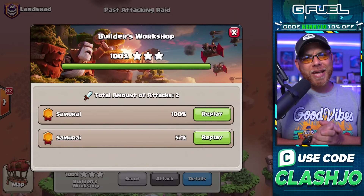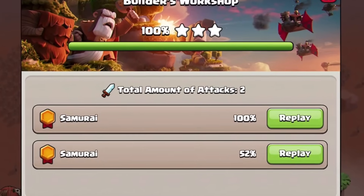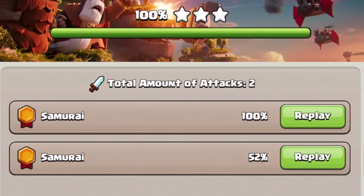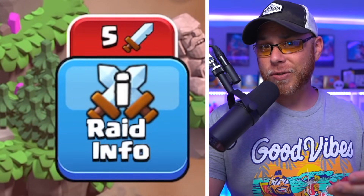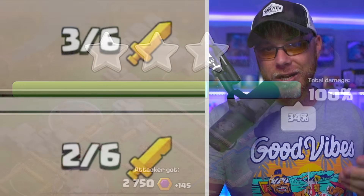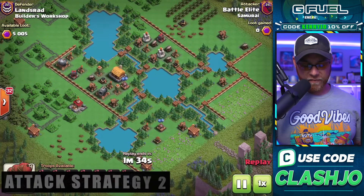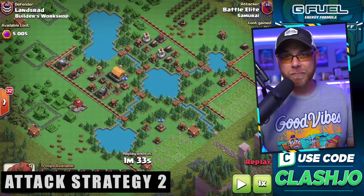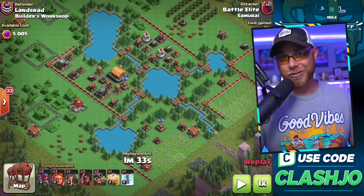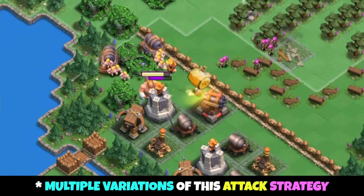For Army Number 2, we're going to take a look at a series of attacks from our friend Samurai. He takes down the Builder's Workshop in exactly two attacks — that's very important to note because we only have five attacks throughout our entire Raid Weekend unless we unlock the bonus attack. The army he's going to use is Super Giants, Super Wizards, and the addition of the Raid Cart. I love this army. It is so powerful.